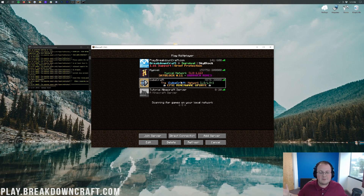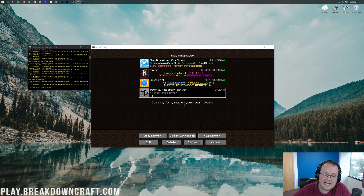All these network servers — Breakdown Craft to Hypixel — we all have custom, colorful, awesome looking message of the days. However, when you start a Minecraft server, you literally get this. It says 'A Minecraft Server.' In this video, I'm going to be showing you how to change that without any plugins, without anything, for a vanilla Minecraft server.